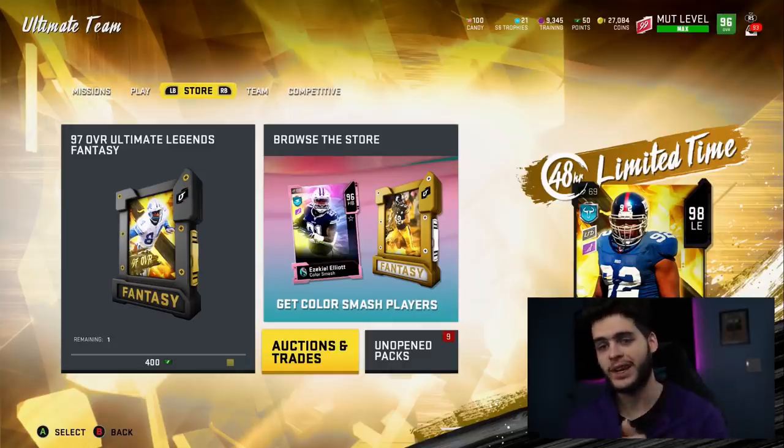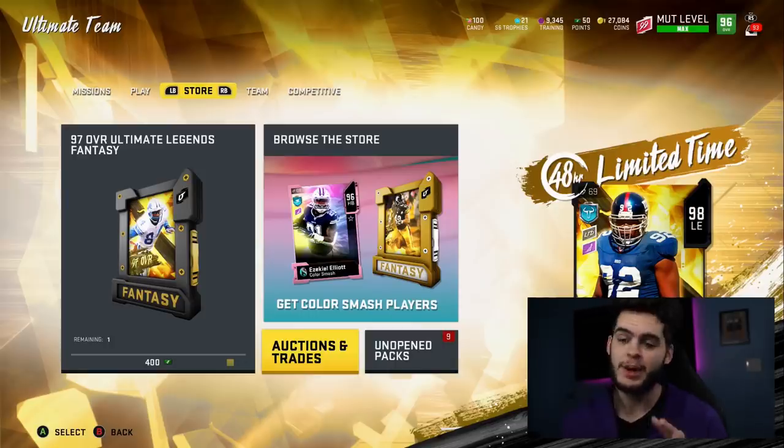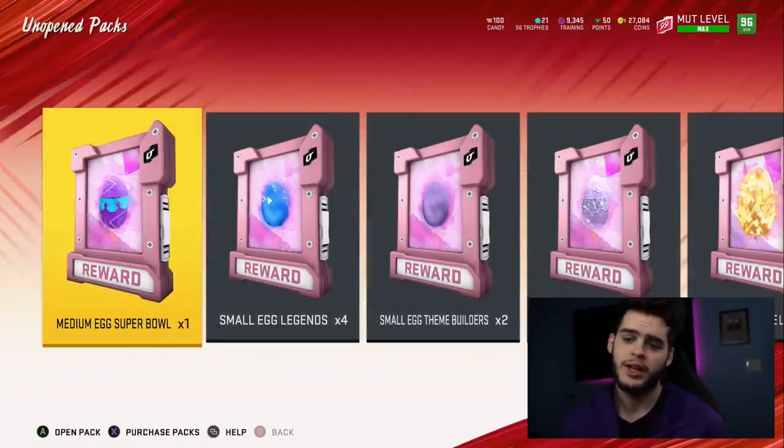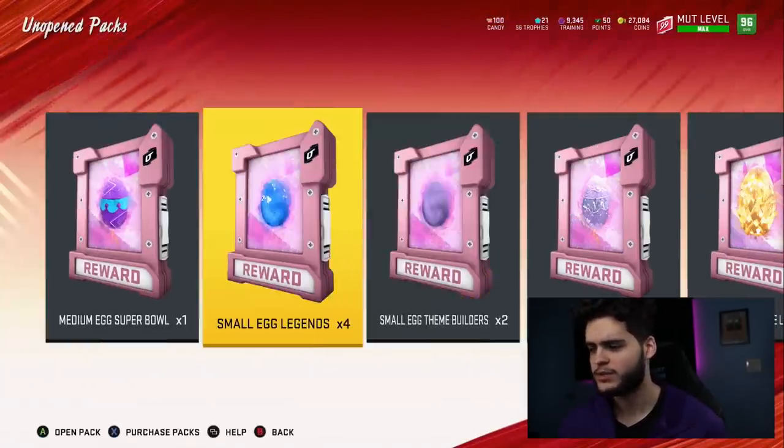I won't say anything — we're gonna get into this. We're gonna open up my eggs first and then check out the block. The eggs are super hard to pull, weren't exactly the easiest things to pull, but I saw some pretty big name players on the block. Stuff came out pretty early for some reason, but we do have a few eggs to open on the channel here.